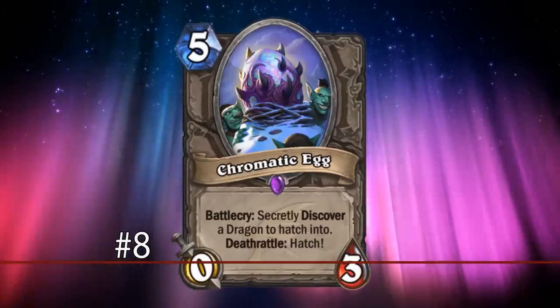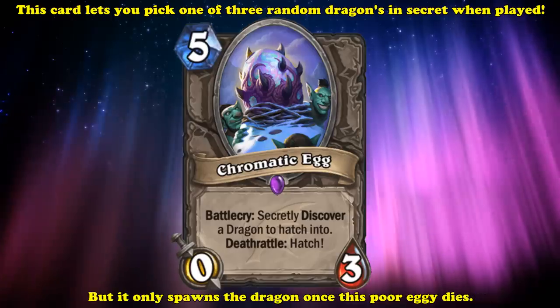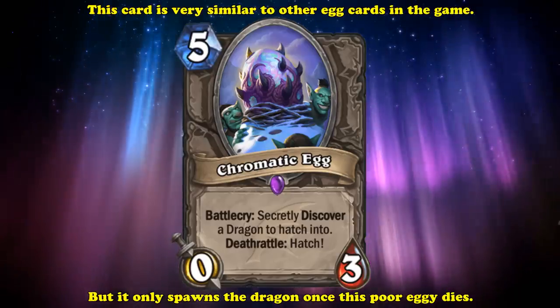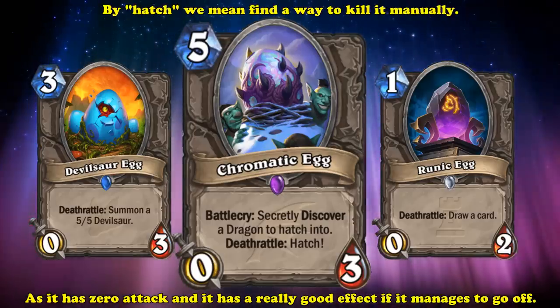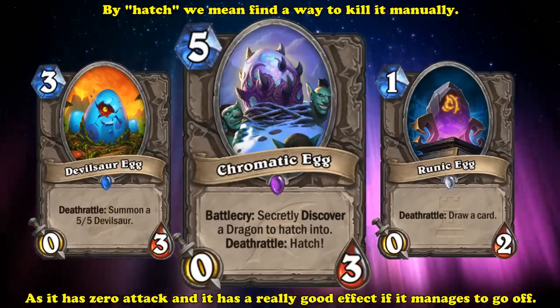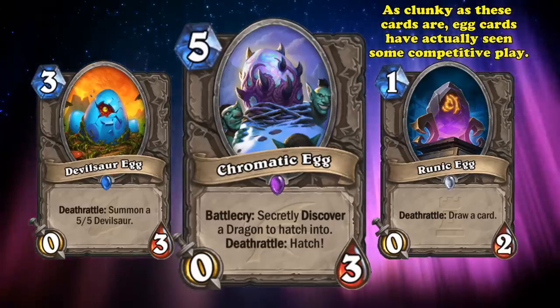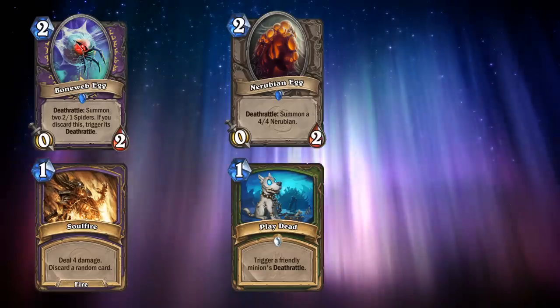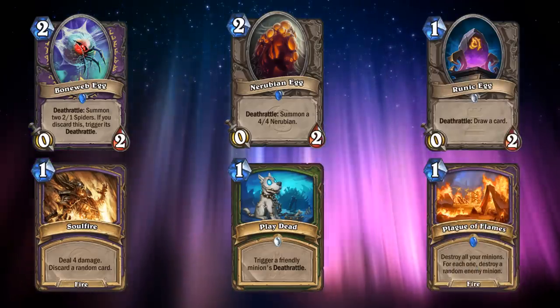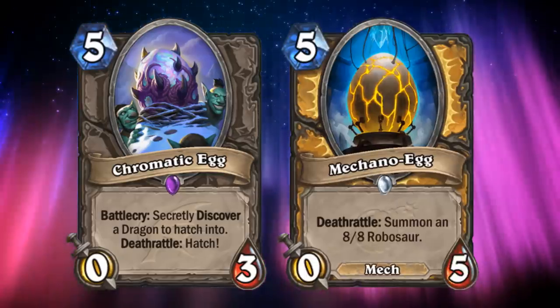And at number 8, we have Chromatic Egg. This 5 mana 0-3 minion lets you secretly choose 1 to 3 dragons when you play it, and hatches it when this minion dies. This card follows the theme of other egg cards in the game, which are 0 attack minions which have great effects if you manage to hatch it — meaning find a way to manually kill it, since 0 attack minions can't attack at all in Hearthstone. A ton of eggs have actually seen competitive play over the years: Boneweb Egg was in Discard Warlock, Nerubian Egg saw play in Deathrattle Hunters, and Runic Egg was played as a minion to trigger Plague of Flames.